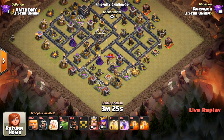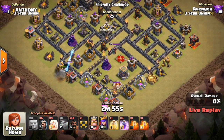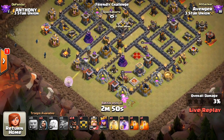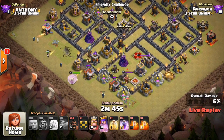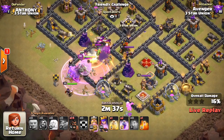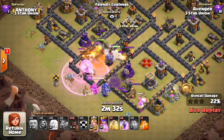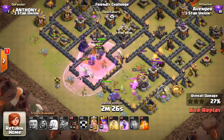I'll talk a little bit towards the end of the video about what adjustments I think can be made to improve this base. Next attack is by Avenger. He is from Poetic Darkness, a prestigious clan, so he's probably going to be a pretty solid attacker. He has level 30-30 heroes, which definitely helps. Coming in here with an HGHB attack, and he previously said he was going to come in and three-star my anti-HGHB base with HGHB — a pretty bold statement. Let's see if he can come through on his word.